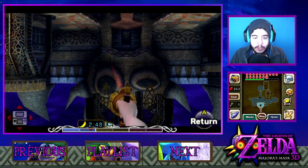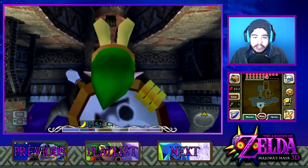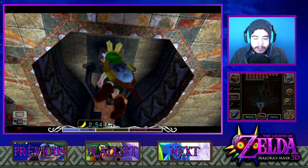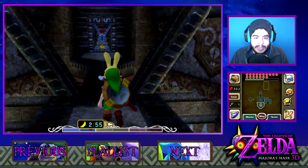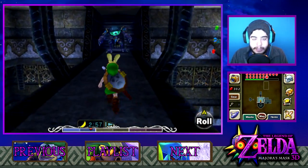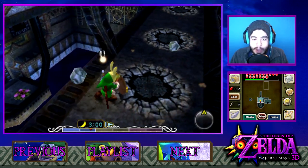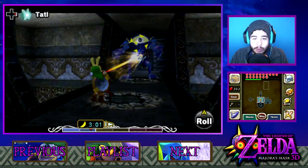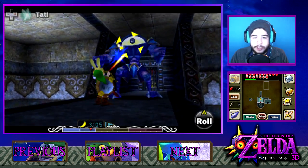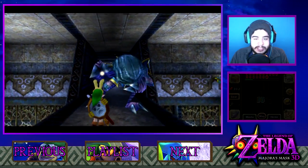Hey, Purple Banditos, and welcome back to more Let's Play The Legend of Zelda Majora's Mask 3D. I'm Purple Rodri. Last time we finished off the second half of Stone Tower Temple — we collected all the fairies and pretty much finished off everything to set us up for the boss. So in today's episode we're going to be taking on the boss of the Stone Tower Temple, which I'm very excited for. Every boss so far has had something different, so I'm kind of excited to see what differences this boss is going to have.